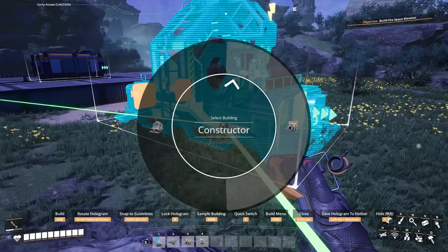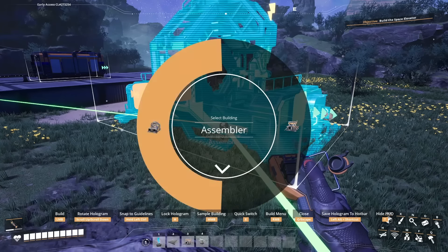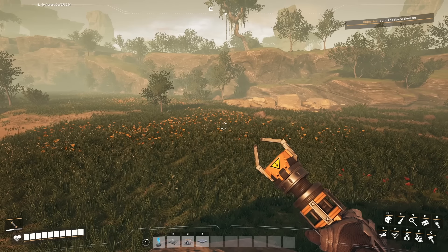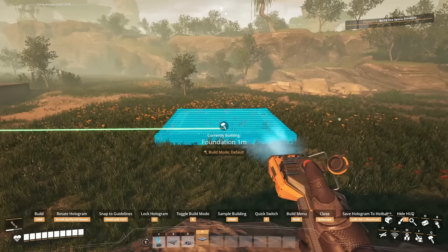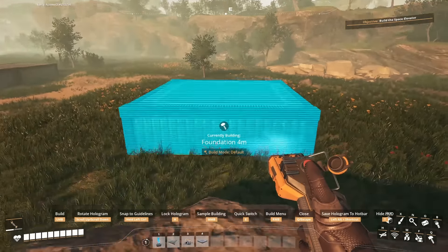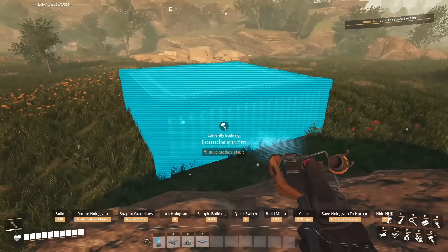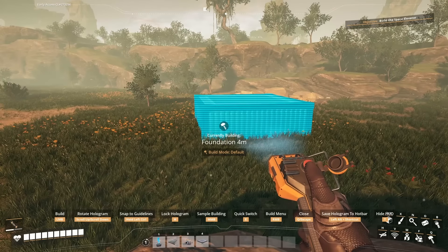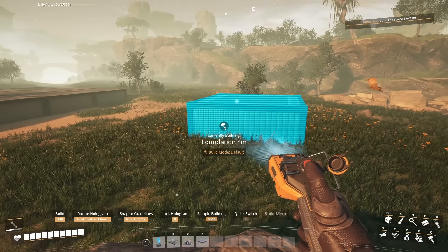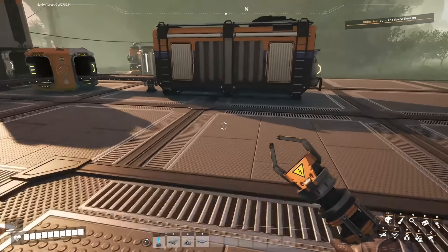When you assign a category to the hotbar, you can scroll through the items in that category by tapping the E button. For example, constructors and assemblers are in one category and you can scroll between them. If you want to see all items in the category and select one, hold down the E button and a radial menu will appear. The more items in the category, the more options will appear in that radial menu.